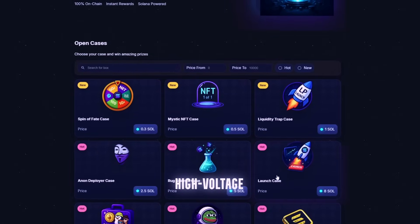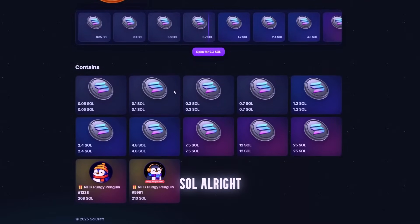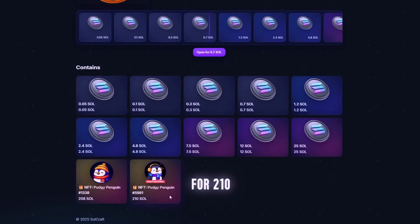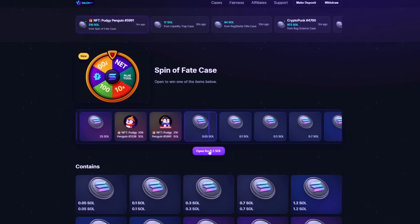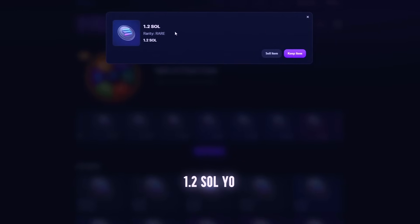That's better. I'm testing three drops: low entry, mid tier, high voltage — let's see if they're smoke and mirrors or real fire. Drop one: Fate Farm, 0.3 SOL. All right, warming up — lightest one on the board. Drop range says 0.05 to 25 SOL, and two NFTs for 210 SOL. Clicking it — rolling — boom, 1.2 SOL! Yo, turned 0.3 into 1.2 — not bad for a first drop, and we're already in profit.